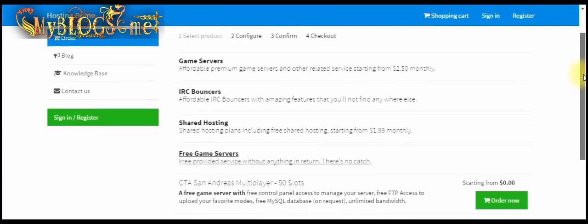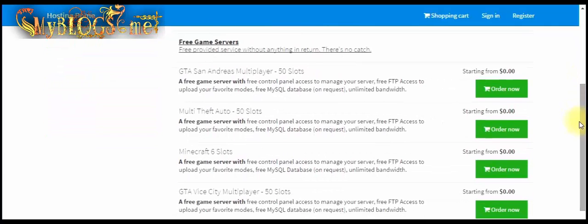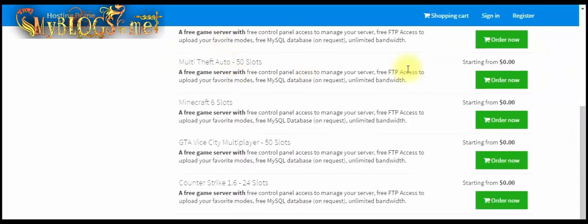Now click on free game servers. Here is the list of all free game servers — GDA, SAMP, and others. In the list of these game servers, choose any one of them and click on order now.